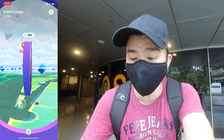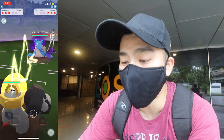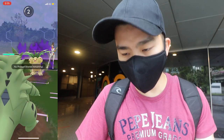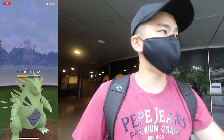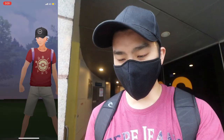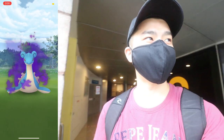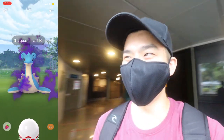Since we have time to kill, we're gonna fight Sierra — why not? I forgot that Shadow Lapras is actually very hard to take down, so this is going to take a while. I was saving my charge move for the final Pokémon, so if Exeggutor takes me out I'm dead. Let's try this again — maybe we can get that shiny Shadow Lapras.